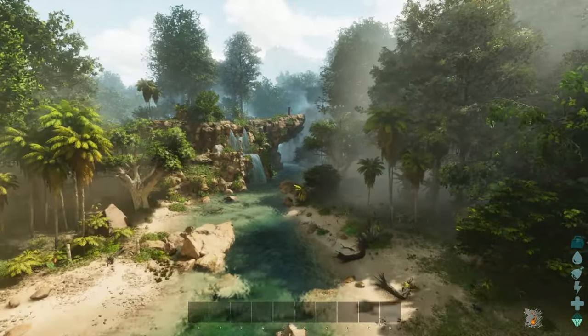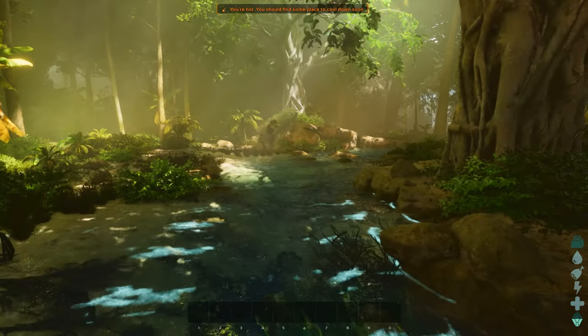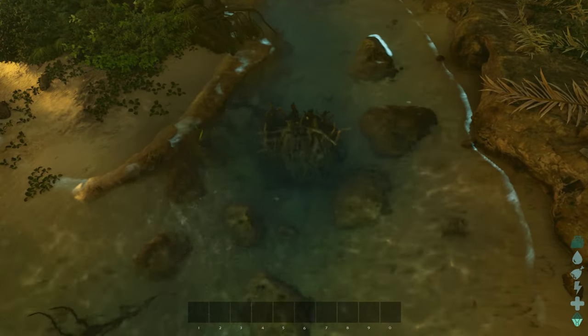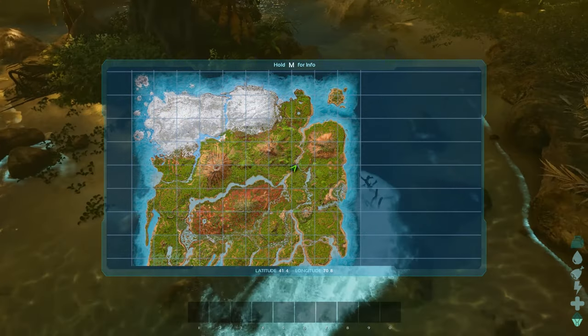Then from this spot follow the river up to the right, under the rock ledge, past the tree, and start looking about here. There's another beaver dam — it's another area the beavers spawn at, and that's at 41 by 70.